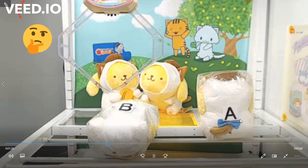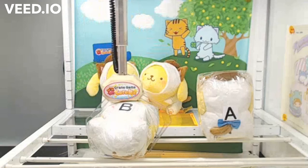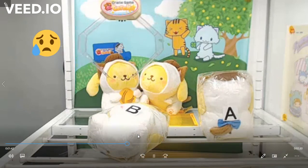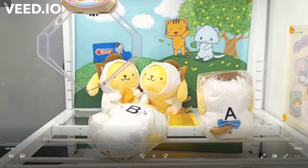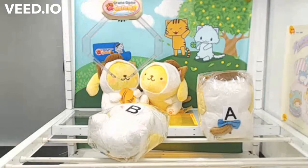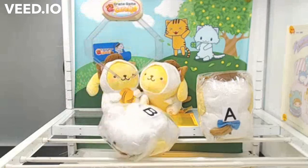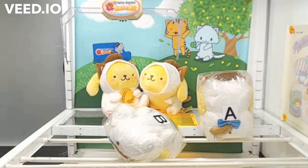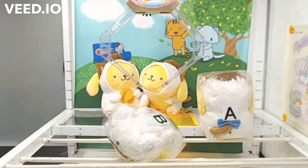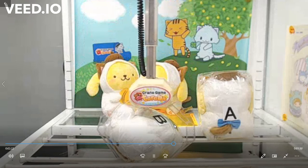So I go after Prize B, aiming slightly midway toward the back so I can lift it up and have it fall forward. But it looks like the front leg hit the front bar and it was a little too close, so it didn't want to fall forward. This is my second move, and I honestly probably should have given up because the prize isn't straight anymore. Usually if it's not straight, it becomes maybe impossible to flip forward, especially with the blocking bar. So it goes up and falls out.